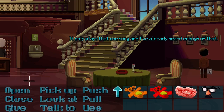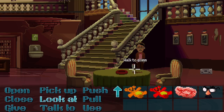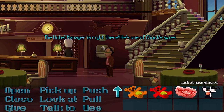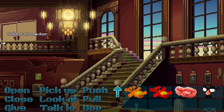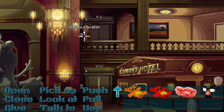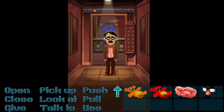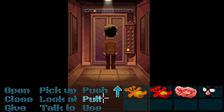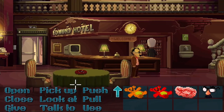It only plays that one song and I've already heard enough of that. Pick up the glass - 'I don't feel like cleaning up after hotel guests right now.' Why is there a glass there then? Right, better use the disguise - the hotel manager is right there, he's one of Chuck's spies. I better not change into my disguise while he's near, I'll go upstairs then. Now can I use it? Nobody can recognize me now with this foolproof disguise. Okay, let's talk to the manager who is totally not the sheriff or the coroner.